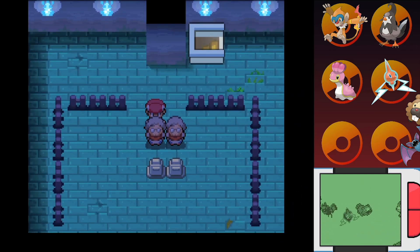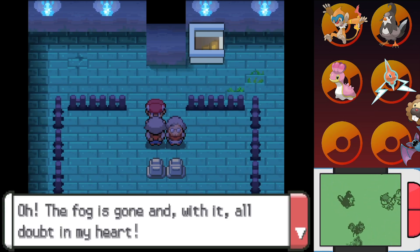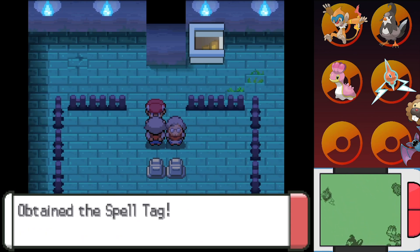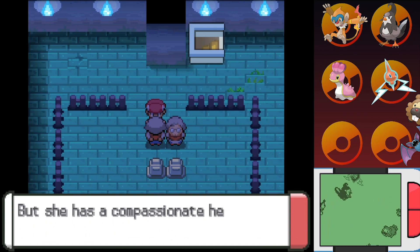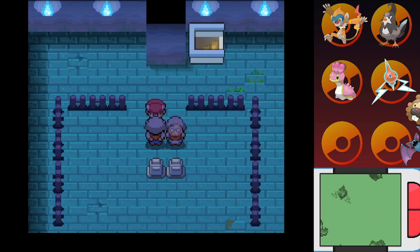We can blow away the doubt in their heart with Defog. So now what do you lovely ladies have to say? "Oh, the fog is gone, and with it all the doubt in my heart. This is my thanks — don't be shy, take it!" And we get ourselves the Spell Tag — it's alright. That's Fantina — it's hard to tell what she's thinking, but she has a compassionate heart. She's a regular visitor. Oh okay, glad we're still referencing her.